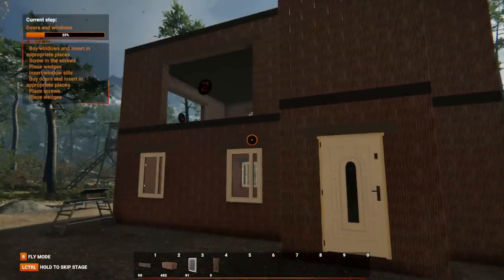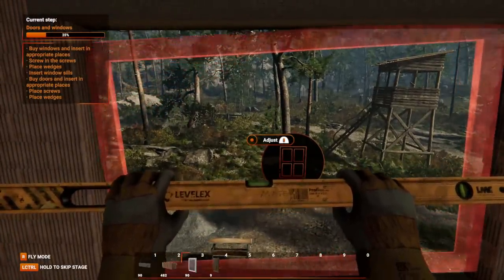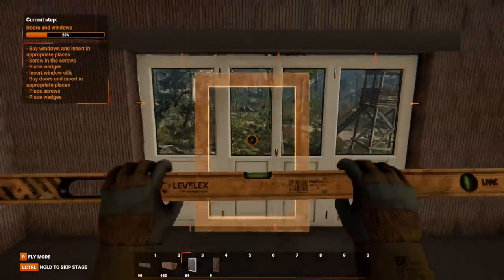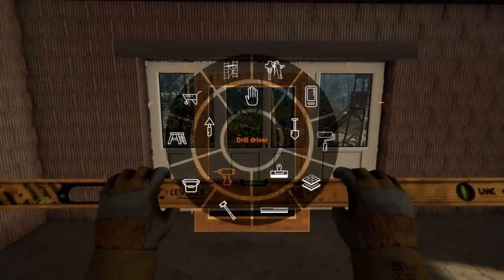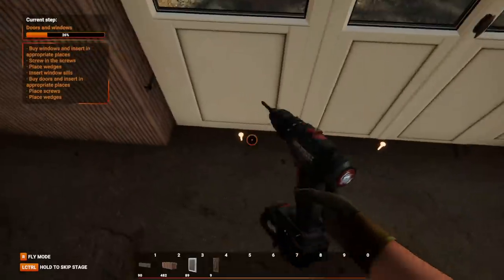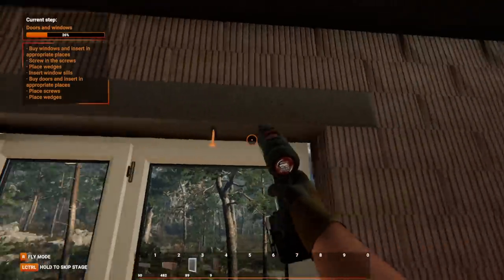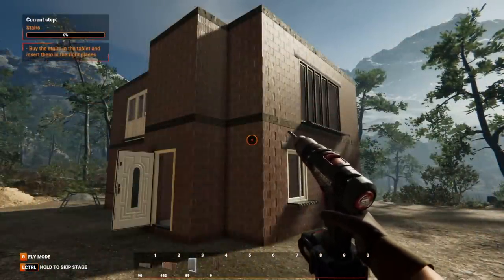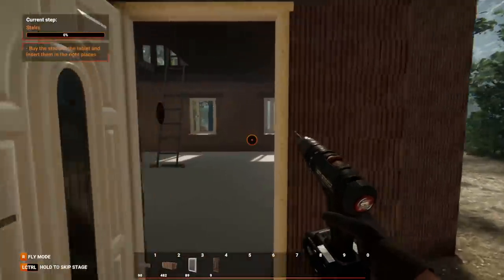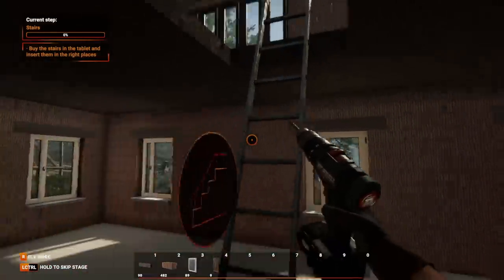This house was really coming together now. Then it was time for the upstairs windows — the windows I was most proud of. These were the big boys of the house. We placed that bad boy in, grabbed our little drill gun, got to work on the screws, and before I knew it I had a beautiful, beautiful window upstairs. After many hours of screwing in screws and placing wedges in windows, it was now time to buy the stairs — to replace this stupid looking ladder.